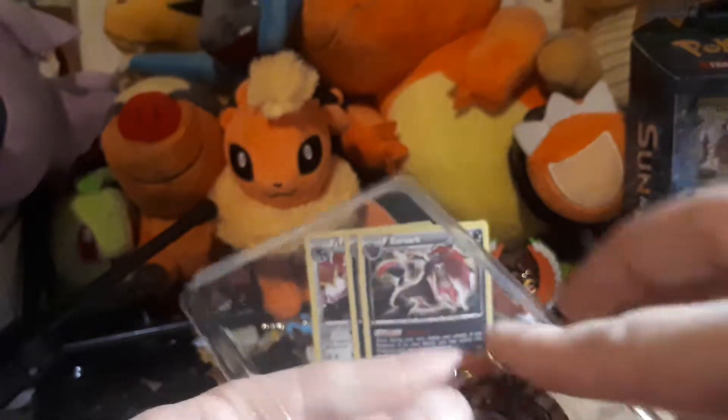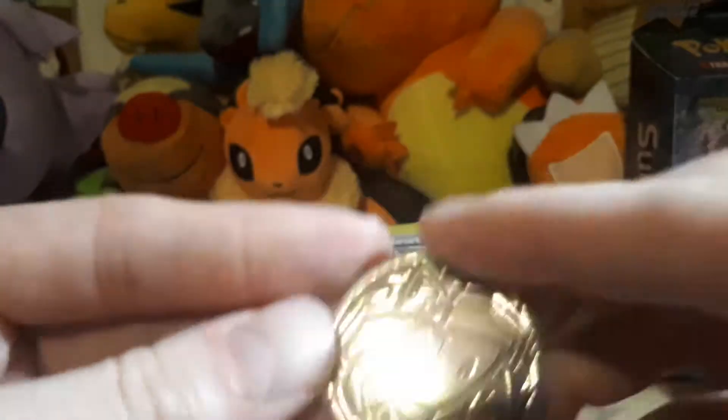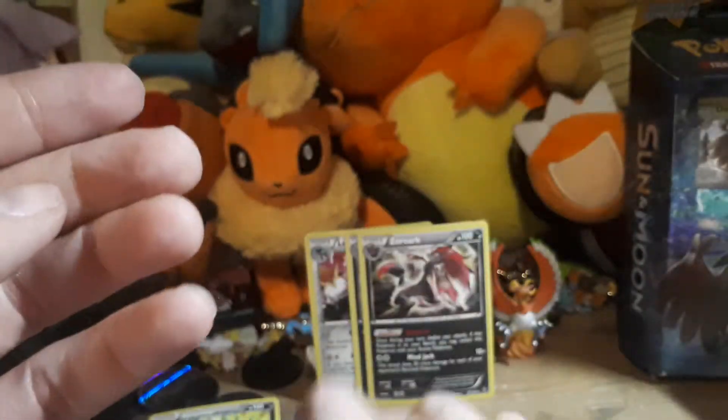This time we get an Eugenia set coin, which is quite nice. And the same boosters again — Ancient Origins and Primal Clash — so we'll do Ancient Origins first this time.